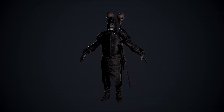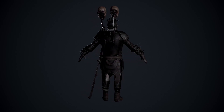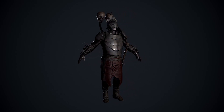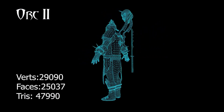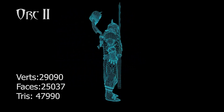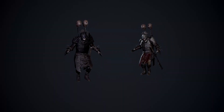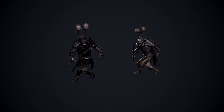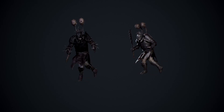Next up we have Orc 2 — a low-poly orc model suitable for projects of any genre. The character is rigged to the Epic Skeleton with IK Bones and animated with 37 animations: 8 root motion and 29 in-place. There is one character with a vertex count of 29,090, 12 materials and material instances, 30 textures, all at 4K resolution. Animations include attack, walk, jog, rage, idle, getting hit, dying, and turning. Normally £37, on sale it is £11.